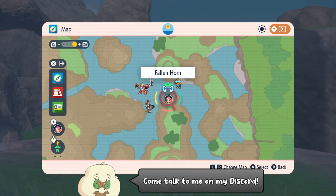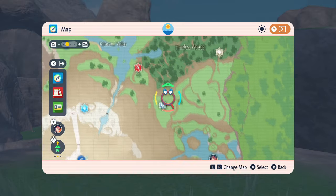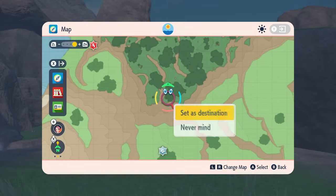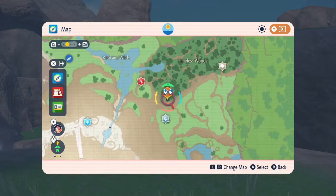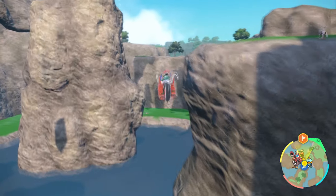You can start off by flying over to the Fallen Horn flypoint, and you want to mark this location specifically over here. Now it's kind of out of the way, there's no real flypoint nearby, so unfortunately you're going to have to bite the bullet and make the trip out there.